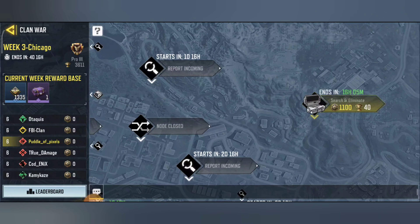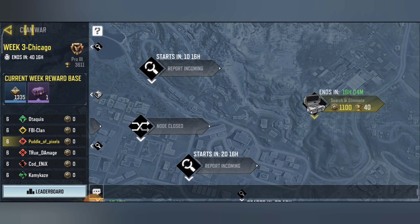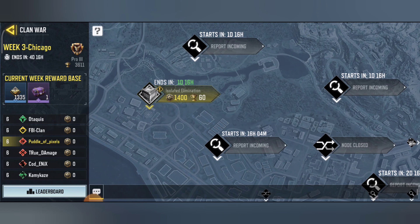First of all, I can see this one's working because my clan's got some points, so I can see it is working. I'm going to double check — yep, it's all coming up. It's working, this one's good.